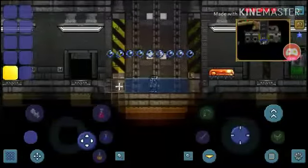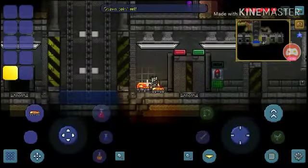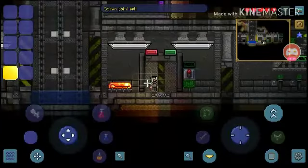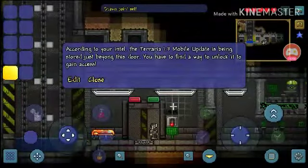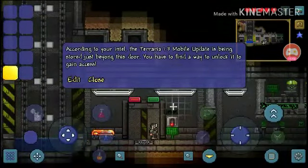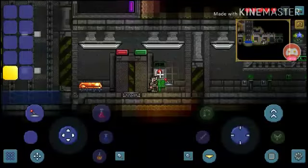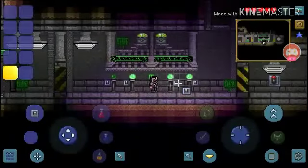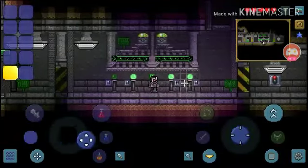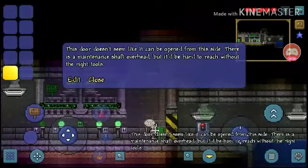And here we are — let's open it. 'According to your Intel, the Terraria 1.3 mobile update is being stored just beyond this door. You have to find a way to unlock it to gain access.' What does this do? They're like a code. This door doesn't seem like it can be opened from this side.